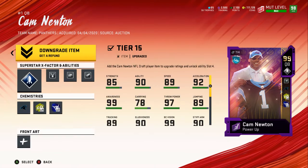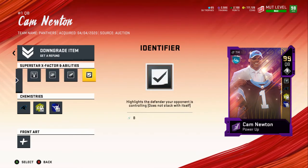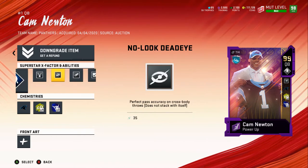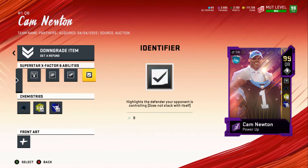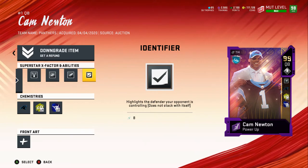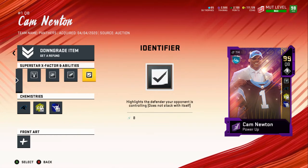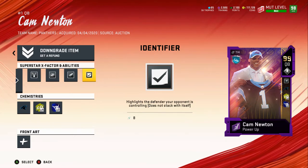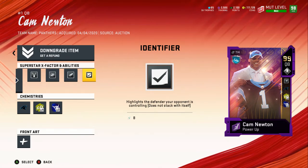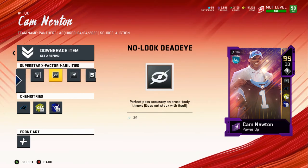For QBs, it depends on your style of play. If you like to stay in the pocket, these attributes won't help Cam Newton throw any better. Identifier is a must for me because I like to see which side of the field my opponent is on. If he's on the left side, I'll put corner routes going left and a streak so he has to choose — if he guards the streak, I throw the corner. I might also put a hitch or curl on the right.